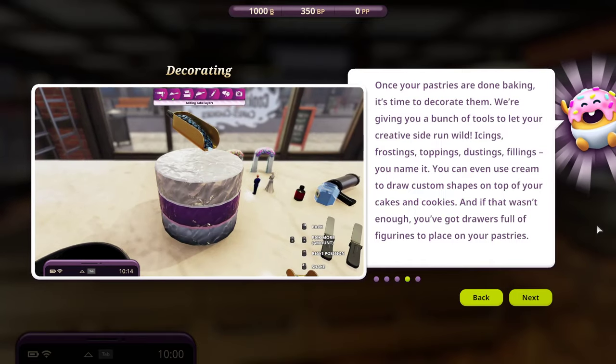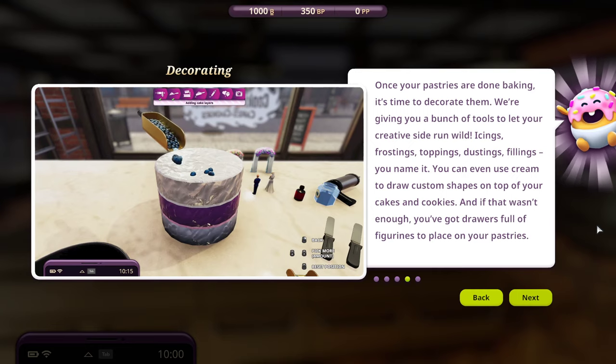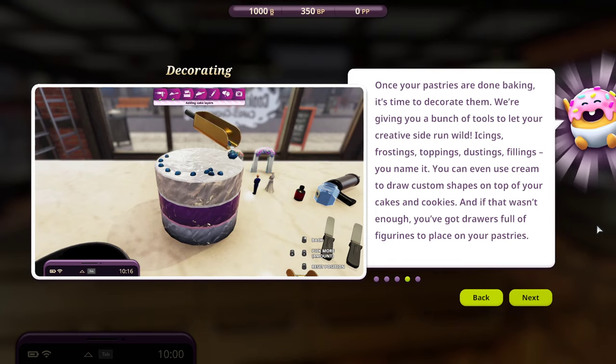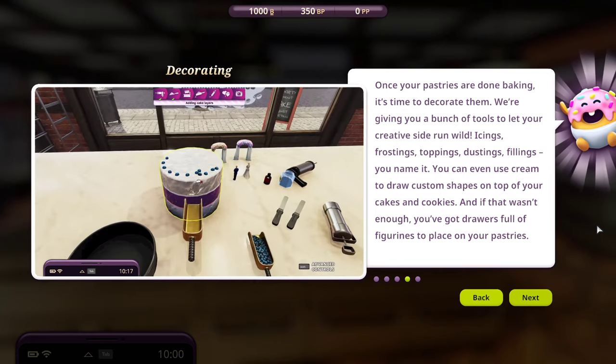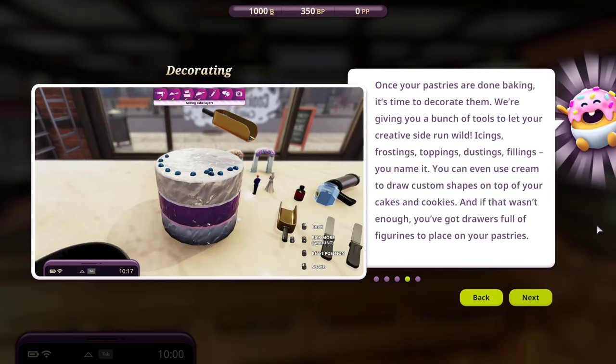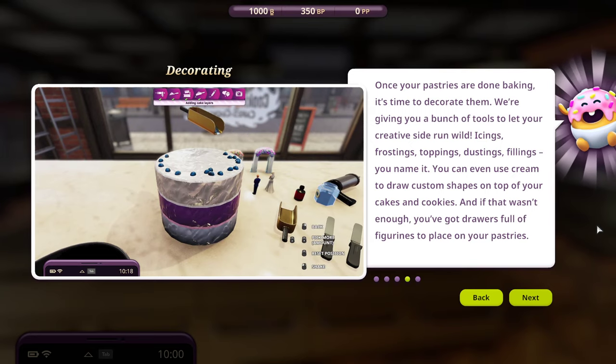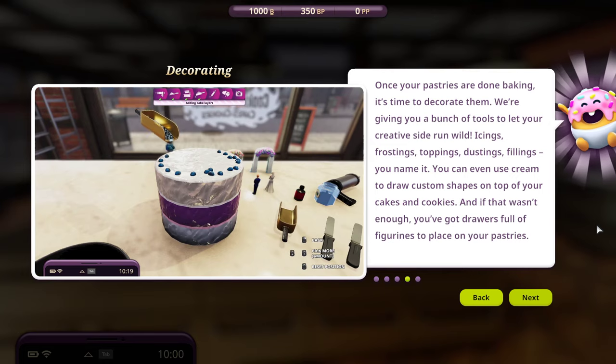Icings, frostings, toppings, dustings, fillings - you name it. You can even use cream to draw custom shapes on top of your cakes and cookies. And if that wasn't enough, you've got drawers full of figurines to place on your pastries.